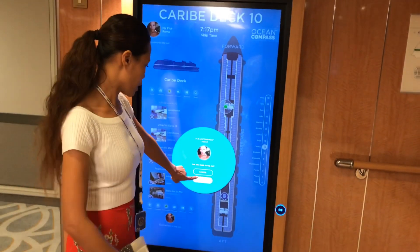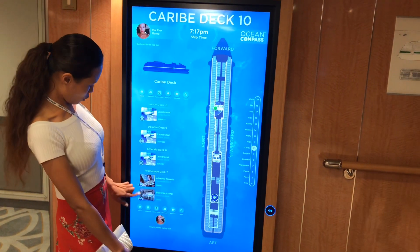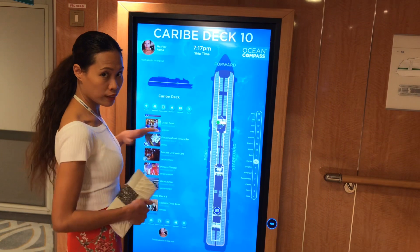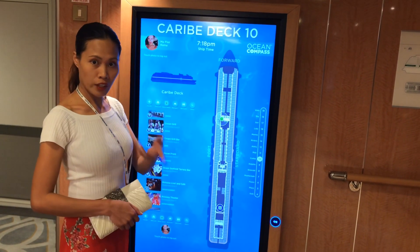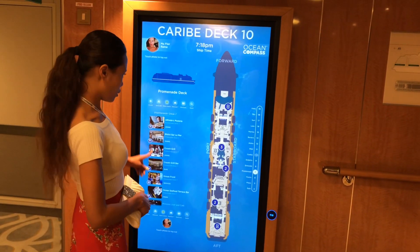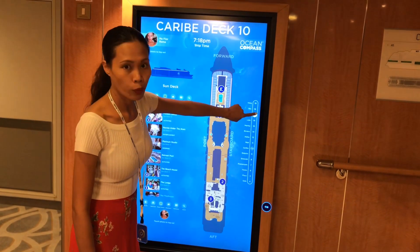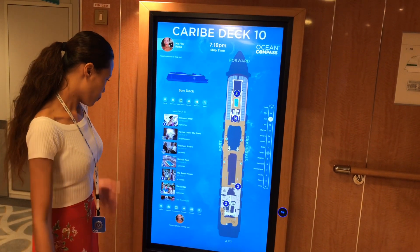If you want to log out, you can just tap yes. These are all the different decks — if you want to locate locations and you're not sure what deck to go to, you can check everything here. You can locate your friends or roommates wherever they are. It will show you where the restrooms are — everything. It's like a directory. These are all the decks, and if you tap on a deck you want to see, it will show everything that's on that deck. That's how it works.